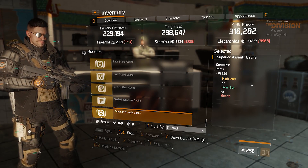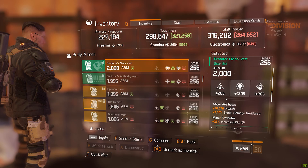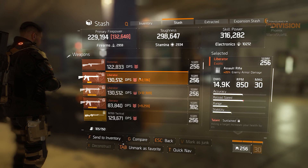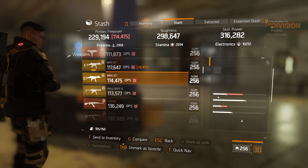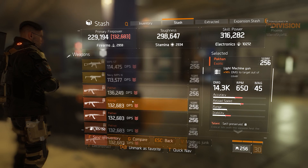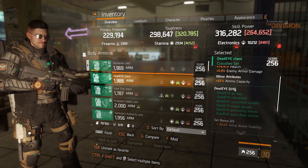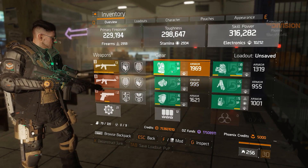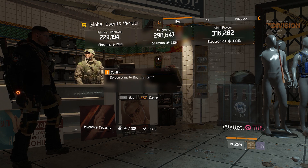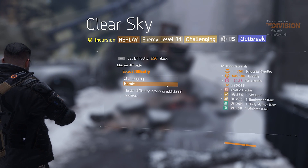As we all know, global events are up and coming, and although the drop rate in the caches has been up and down since we last talked about it, we still don't quite know what the drop rate of classified gear will be after the global events have ended. So to get classified gear, we need to buy global event caches, and to buy those we need global event tokens — and one of the fastest ways to earn those tokens is completing incursions.